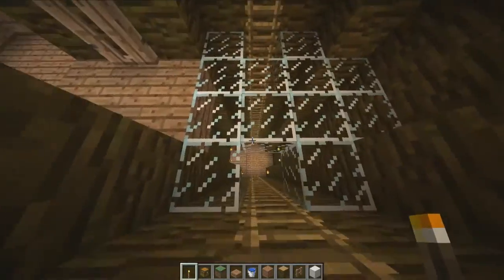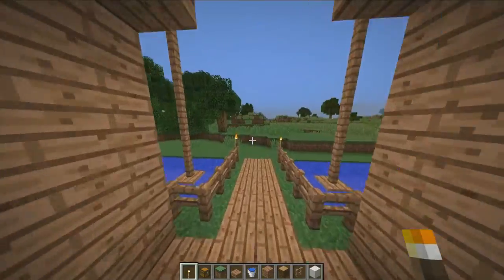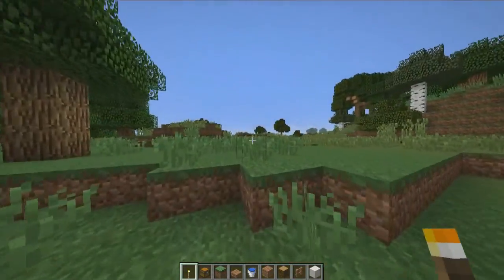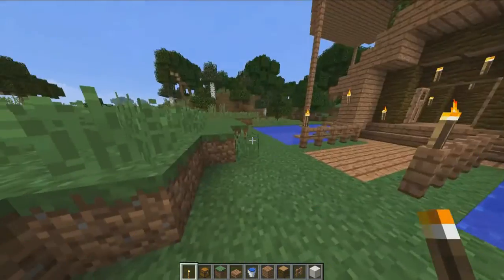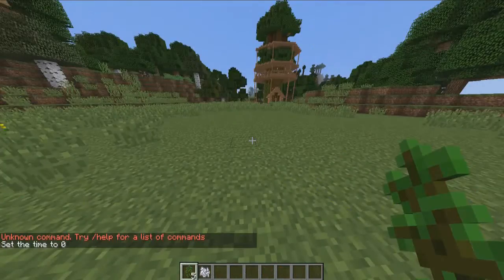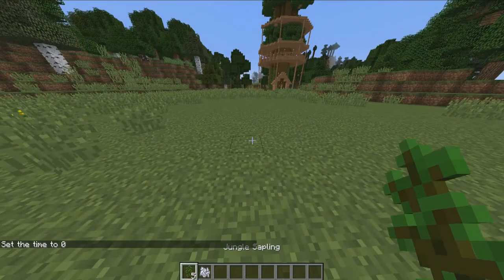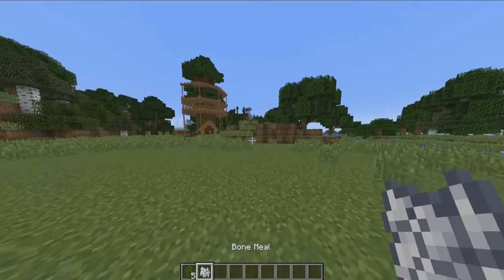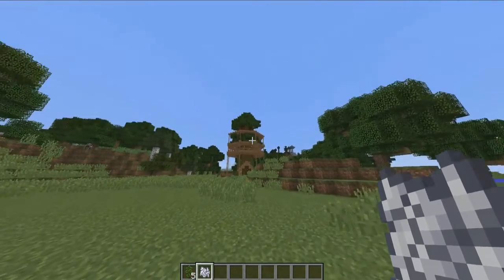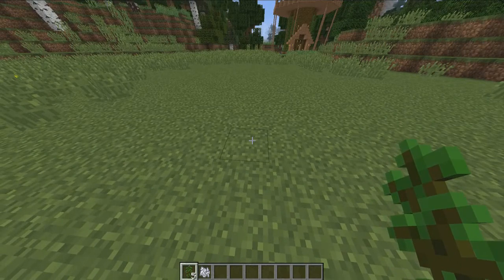Now what I'm going to be doing is showing you guys how to make it. So without further ado let's head on over — I'll find an area here and we'll show you how to build the basics of the treehouse. So when creating your treehouse it's very very simple. All you're going to need is jungle saplings, and just for the purpose of this video we are going to be using bonemeal.